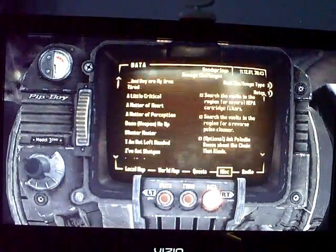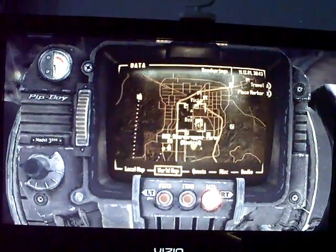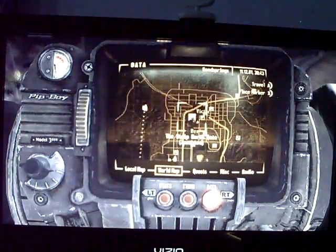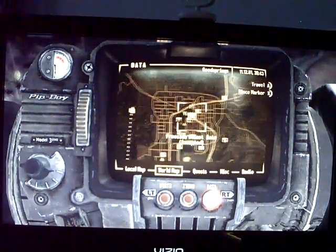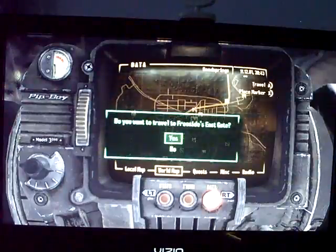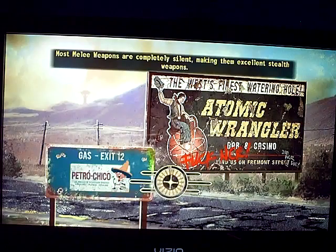You can easily get this, it's not that hard. All you really have to do is go to Freeside and go to Mick and Ralph's. Now you got to be on a quest — I'm not sure what quest it is, I'll check. But basically the quest is that you had to do something that had to do with getting Omerita bosses to buy weapons from Mick and Ralph's, so they can make more money. And they'll give you this as a reward.